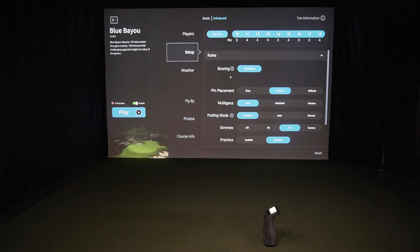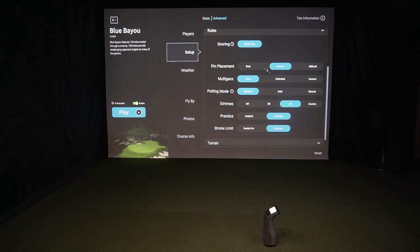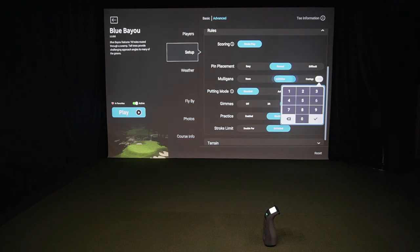You can go through and change your pin placement — easy, normal, or difficult. We always suggest easy if you're just starting out, since putting on any sim is a bit of a challenge. And especially when you're getting used to the sim, we always suggest putting your mulligans on. You can have unlimited or customize it — you can even set it to 99 mulligans if you really wanted to. Let's just leave it on unlimited.